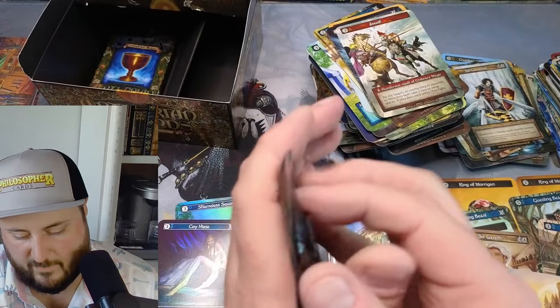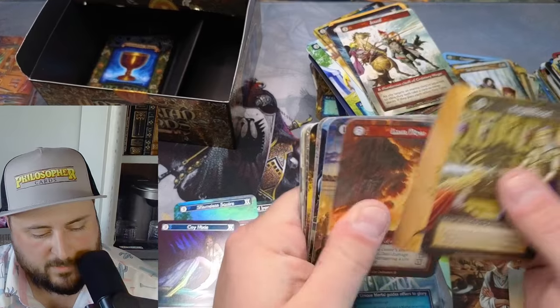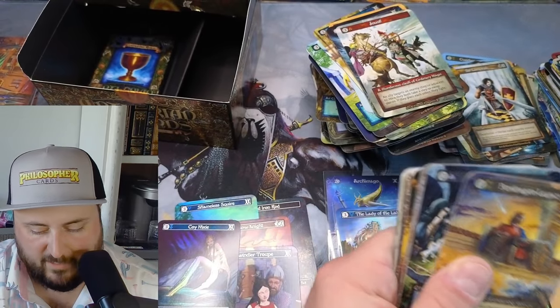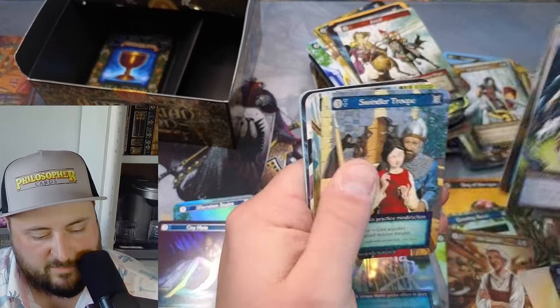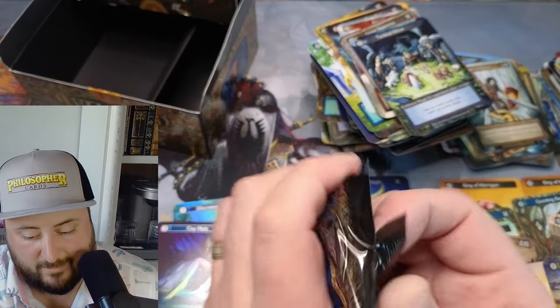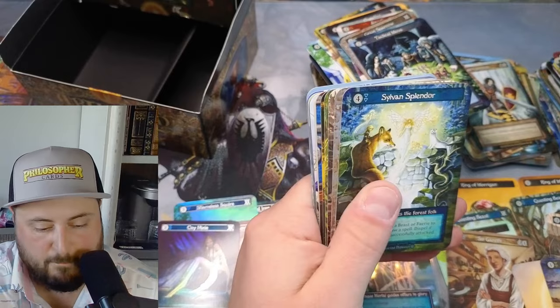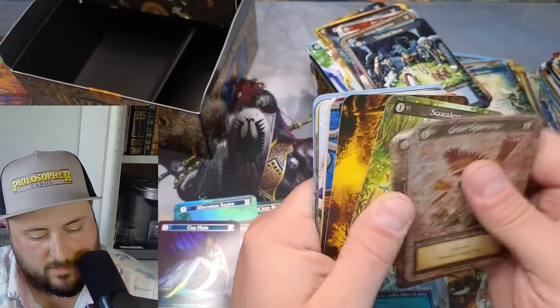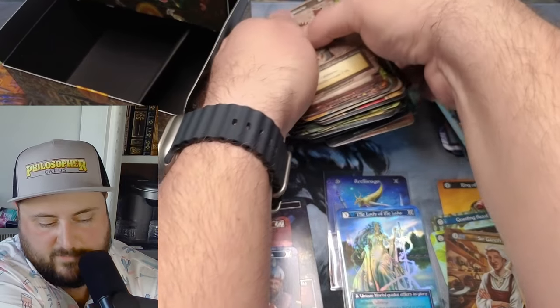Two packs left folks — I don't expect anything crazy out of these last two. Oh, Pendragon Legacy! So we got five — three solid ones in this box. Five Pendragon Legacy, and the Lady of the Lake, two rings, Lady of the Lake, Archamago. Squeakers duel, arc lightning — we're gonna reset a little bit.